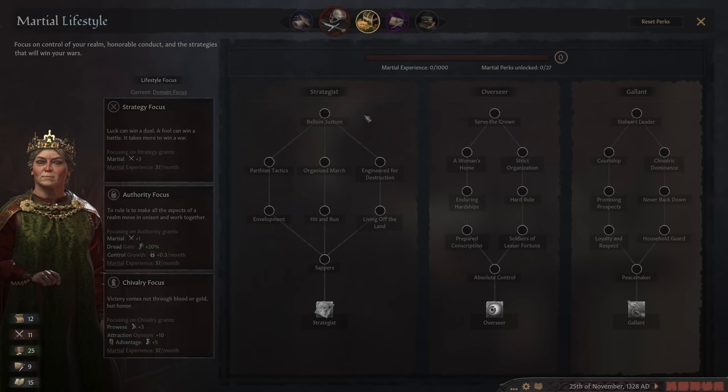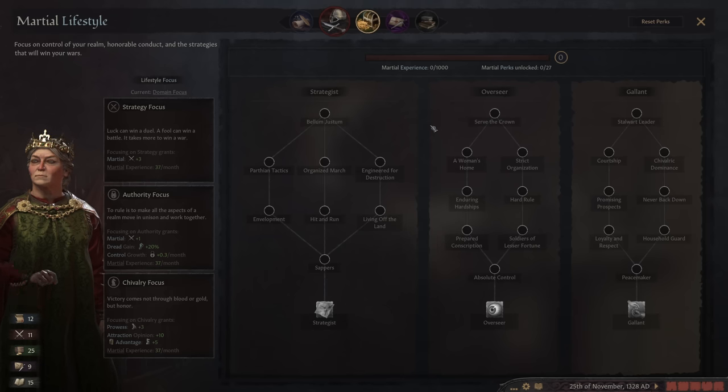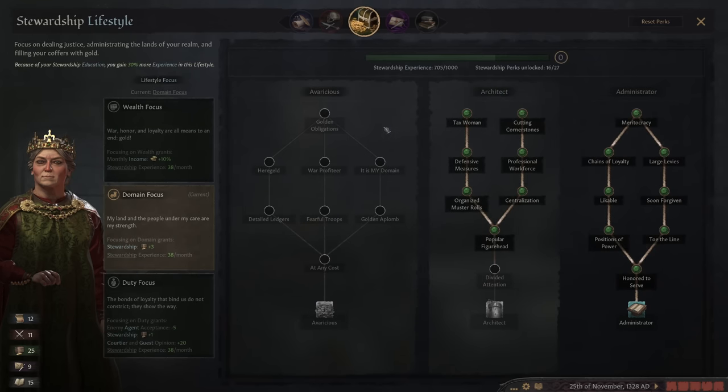Picking up these two first and then maybe going down this tree - or if you have a lot of men at arms, you can definitely go down the middle hit and run, which gives you a lot of good bonuses as well. For your second life, or once you have these and want a little bit better economy, I would generally switch over to stewardship at some point.